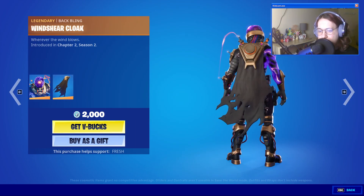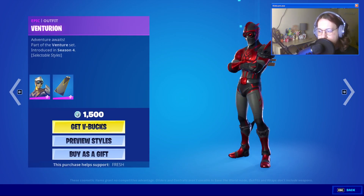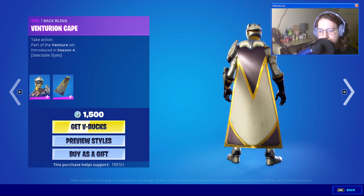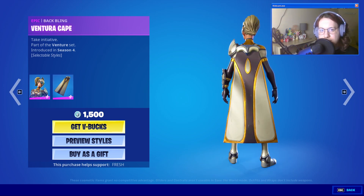Syko is back with his Windshear Cloak, Venturian with his evil Venturian style and Venturian Cape with the same style. We have Ventura with her evil style and Ventura Cape with the same style.